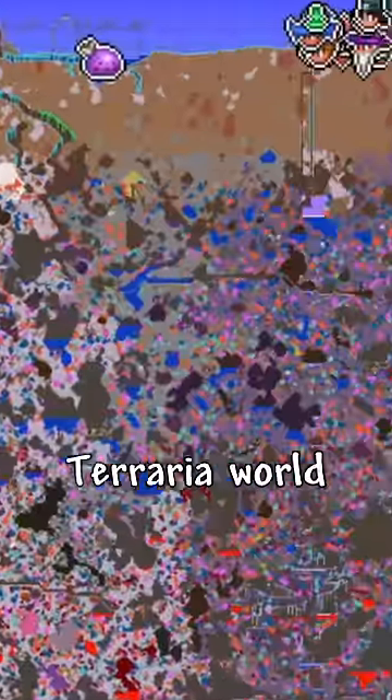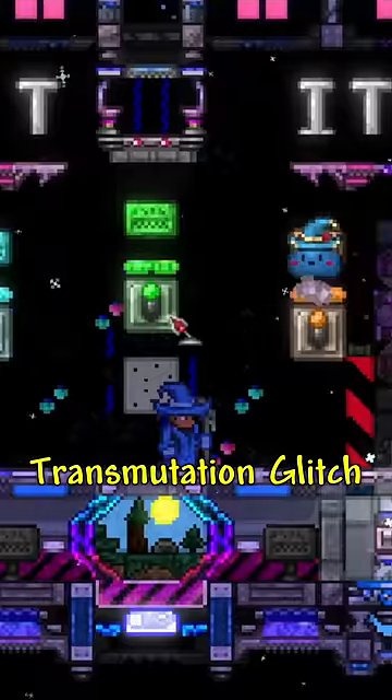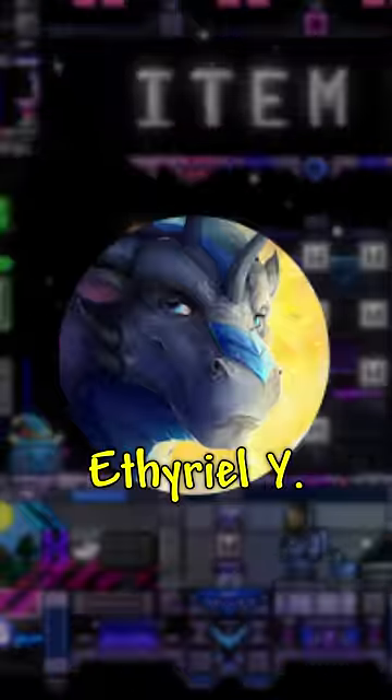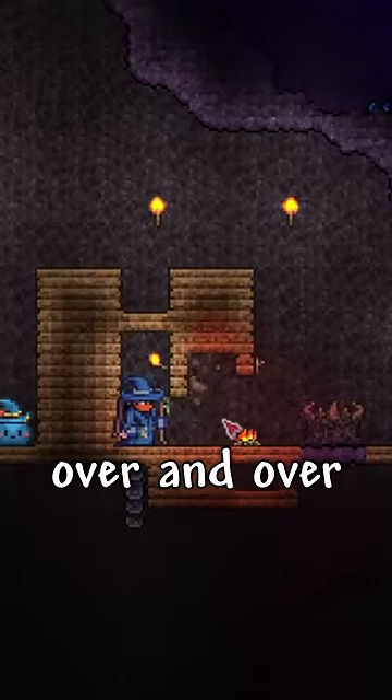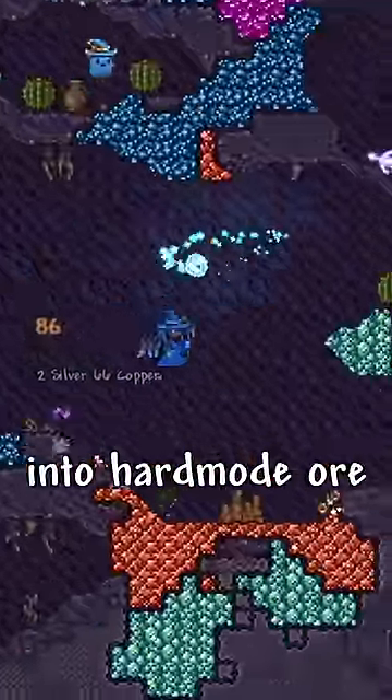This glitch turns your entire Terraria world into Hard Mode Ore! This glitch uses the Transmutation Glitch, discovered by Ethereal, to break an altar over and over infinitely, which will slowly turn your whole world into Hard Mode Ore.